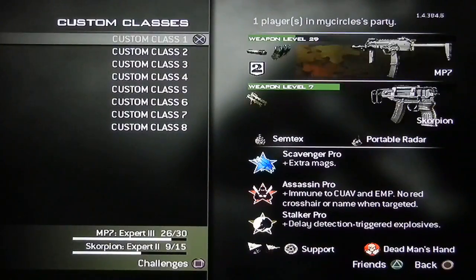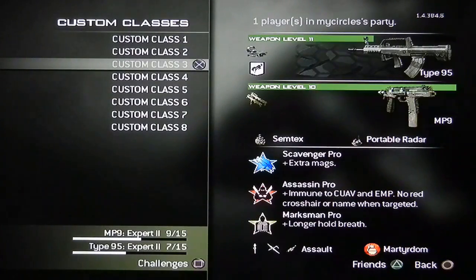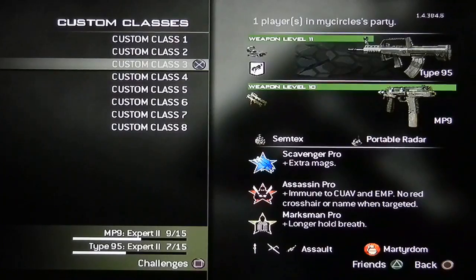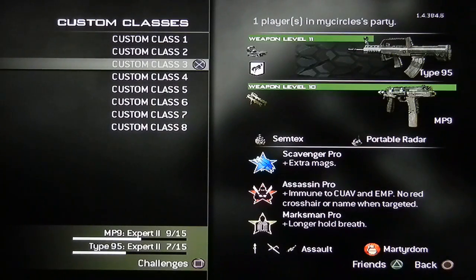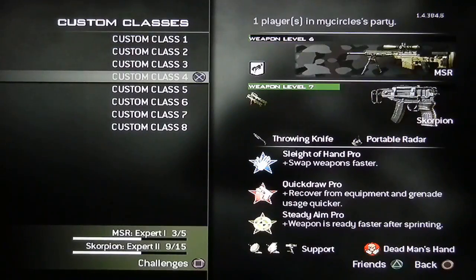This class and this class kind of are my try-hard classes. Scavenger, Assassin, Marksman — I switched it from Stalker to Marksman. I changed my killstreaks up: before I had them at 5, 7, 9, and now I have them at 5, 9, 12, which is the Pred, Reaper, and Pavlo.